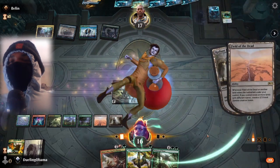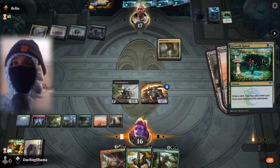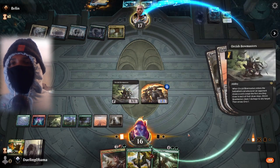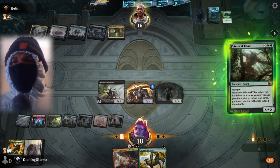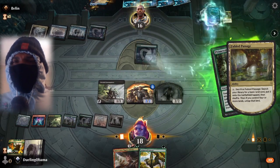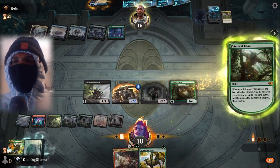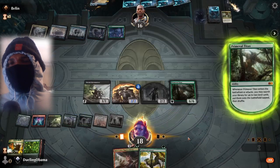Mute your opponent — always remember that. And then he bounced our Prime Time, which I don't think is a very good play for him. Orcish Bowmaster goes ahead and just pings him again, and then we just jam our Prime Time again. I don't think that was a very good play on his part bouncing our Prime Time like that — I think he could have done something else.